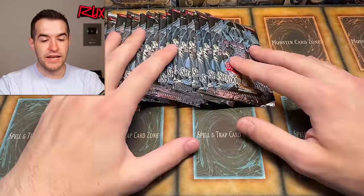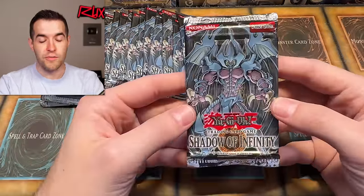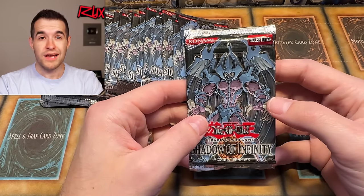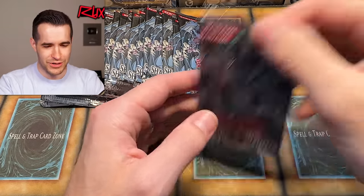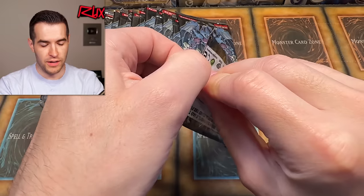All right, we're going to start off, take it slow, and try to pull a Sacred Beast for the first time. We have many awesome sets coming up, like Phantom Darkness, Light of Destruction, Tactical Evolution, Gladiator Assault, and some Duelist Packs as well, which should be pretty fun to open up.